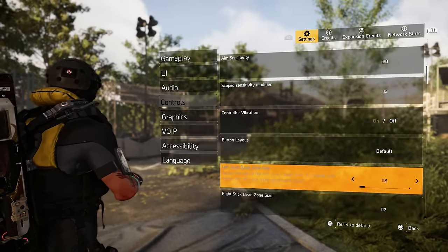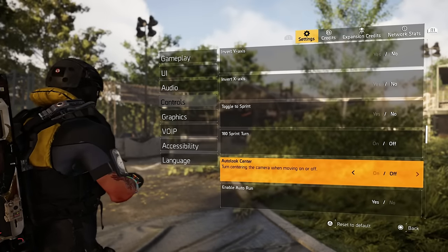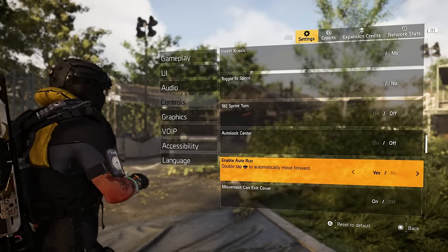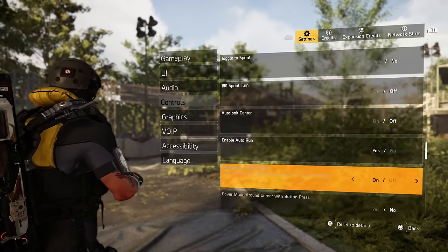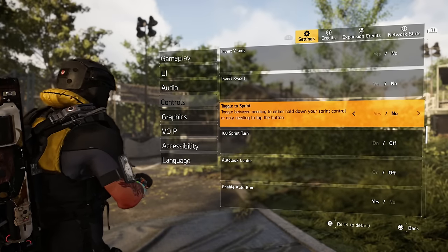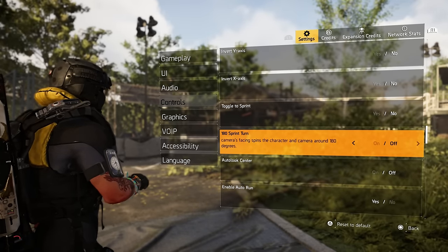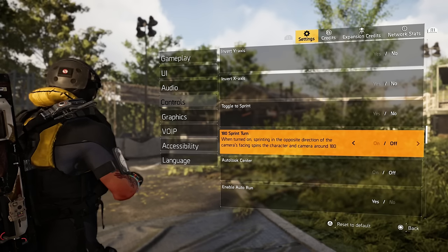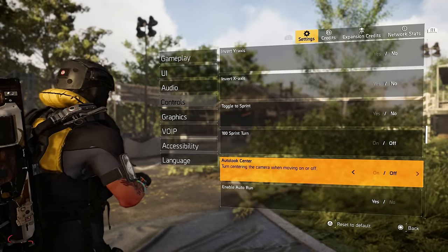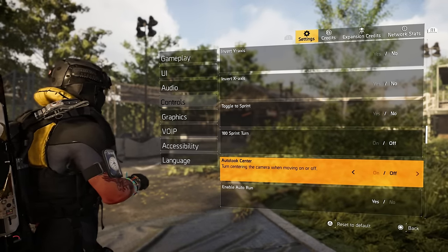A lot of guys who PVP a lot use it too because it helps with their strafing. It just depends — if you're a great strafer it could be more beneficial. If you want more control, you can do that. 180 sprint turn — I have this one off, but you can turn it on. Auto look center — turning the camera to center when moving — I have mine off.